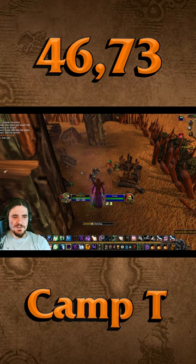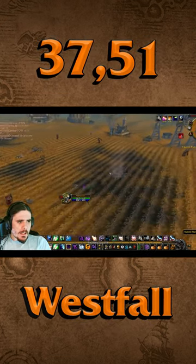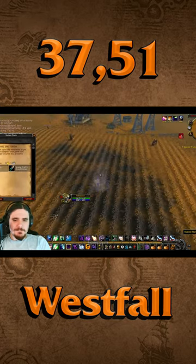First, I flew down to Camp T at 46.73 and I clicked the burned out barrel. Then I summoned directly to Westfall, but if you don't have any summons there, you can go to the Darkmoon Faire instead.